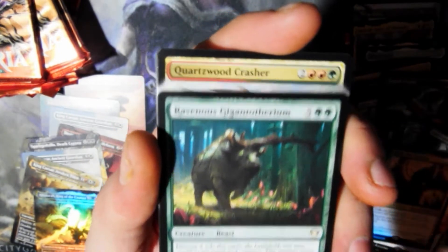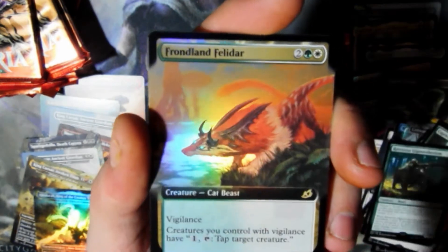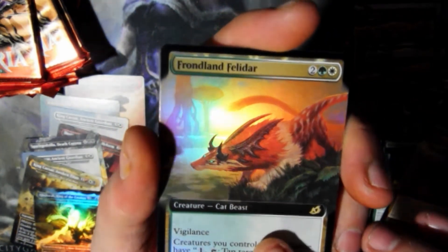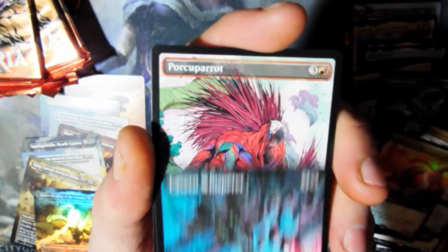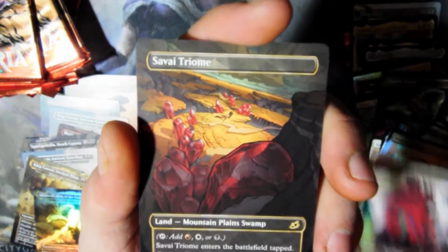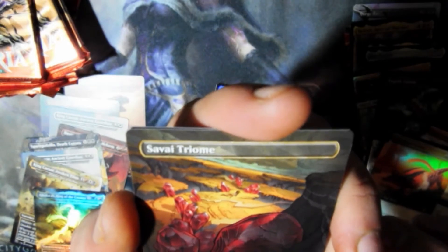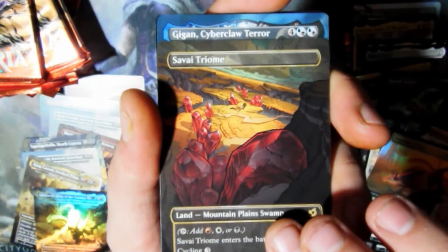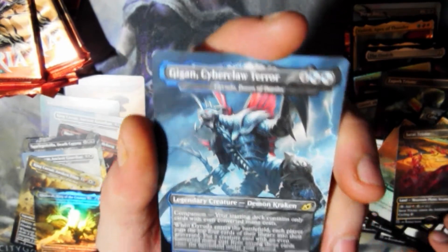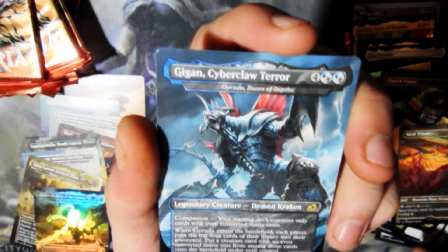Ravnus Gigan. Quartzwood Crasher. Fondland. Frondland Felidaw. Another Cavern Whisperer. Hey, that's my second Porky Parrot. Another Savai Trial — I think that's the first of the alt art of that I have. And Gigan! Nice. Cool. Okay, what do I want now that I've gotten the three I want? Gigan would be it.